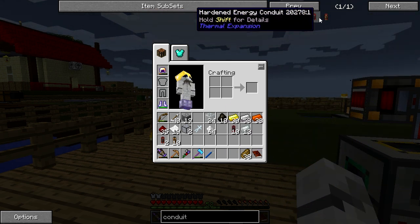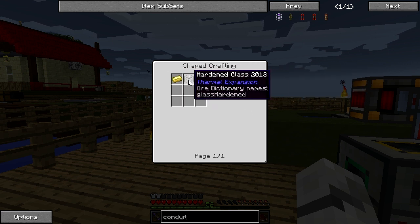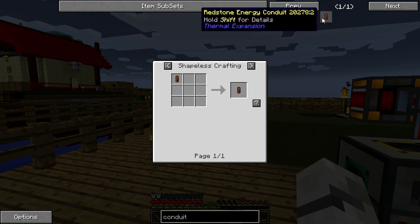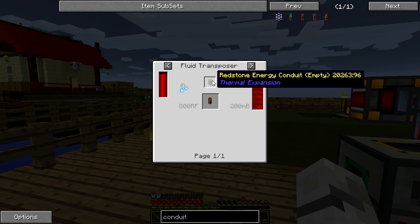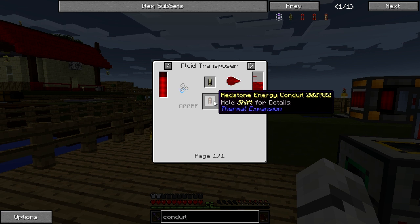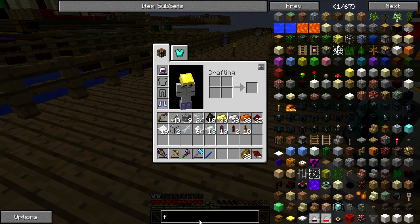The redstone conduit — we're going to make an empty redstone conduit with this, make six of them. But it's only an empty conduit, so we need to do something to fill it up. In the fluid transposer we need destabilized redstone — put the destabilized redstone in the fluid transposer and then get the energy conduits out. We may need a couple more machines there.